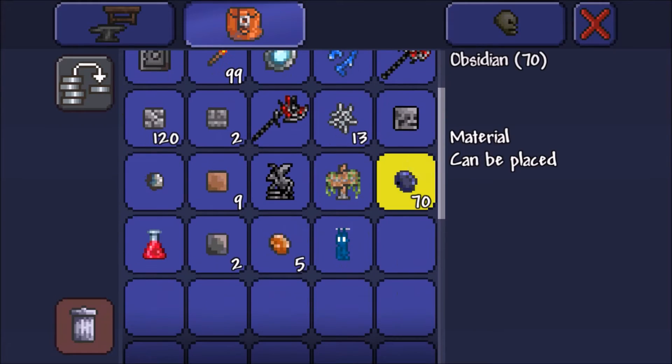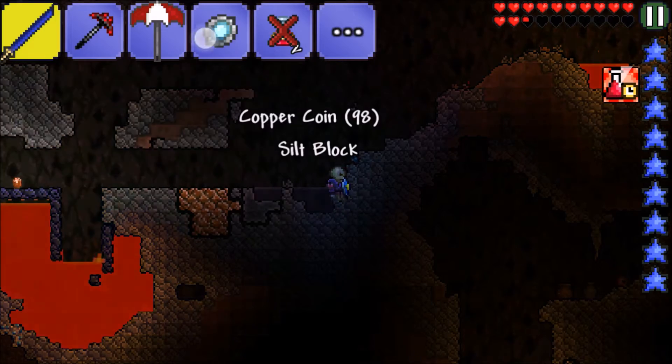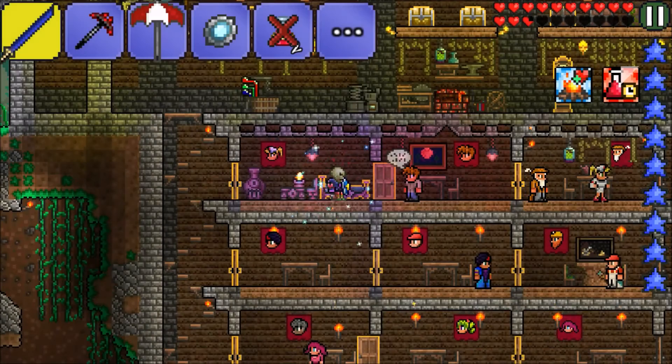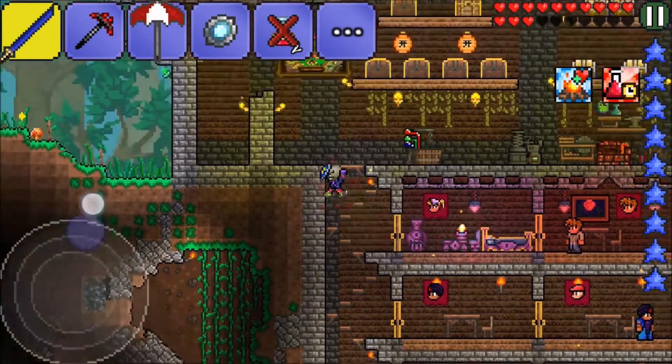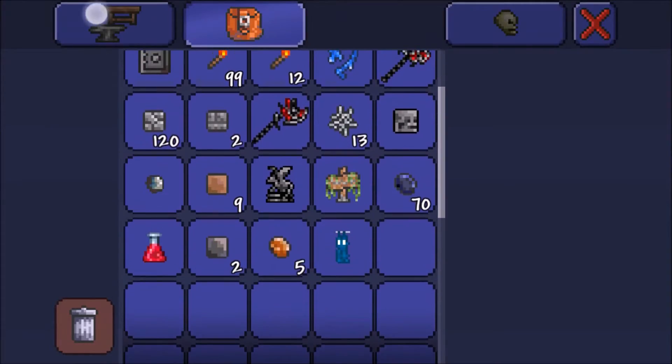How much do we have? 70 — I think that's enough for now. I don't know why the water is dissipating like that. Let's come up here and craft the obsidian skull.